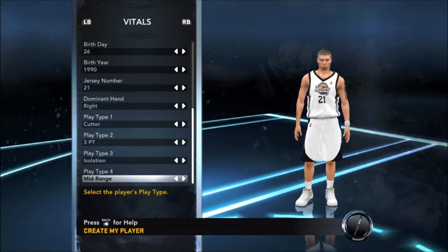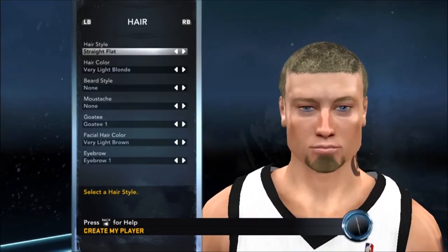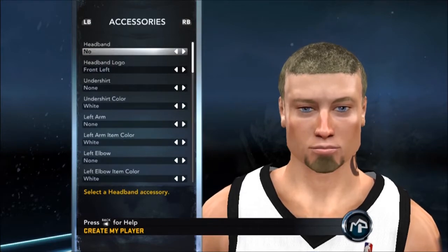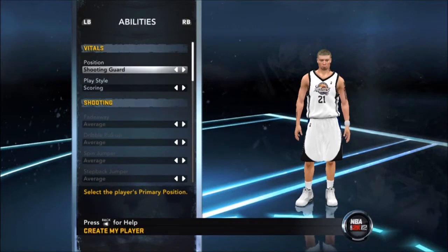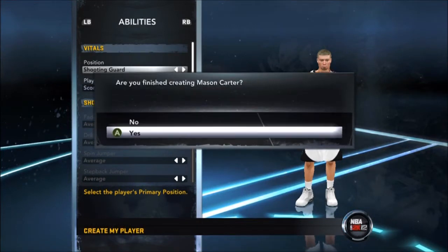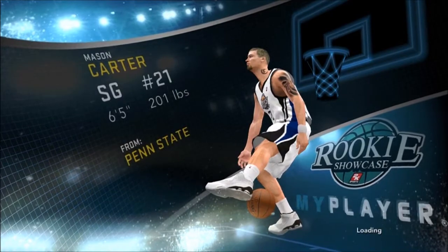Take a look at some of his vitals here. You can see 6 foot 5, 201 pounds. There's a good look at his face and you get a quick look at some of his tattoos. We are going to start the Rookie Showcase. This is just going to be a game with a whole bunch of generated rookies plus me, trying to have the best game possible to improve the scouts, and there's a cool little picture of Mason Carter there.